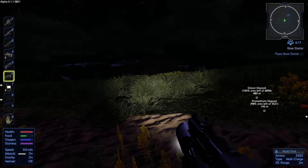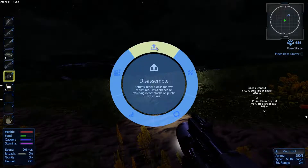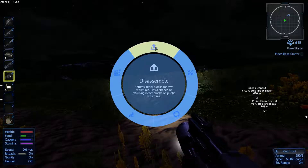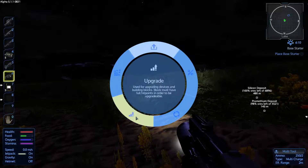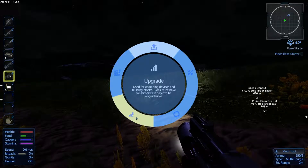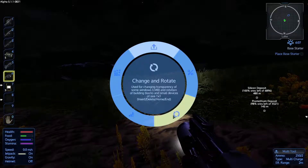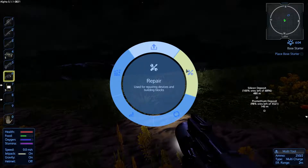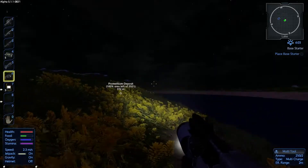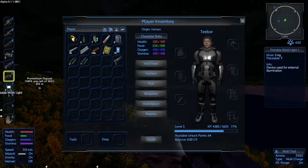This tool basically does a bit of everything. If we right-click we can see we can disassemble blocks to return the intact block for our own structure, or we may get a chance of getting intact blocks from public structures. We can deconstruct to return the components, upgrade blocks if you've got the resources in your backpack, change and rotate blocks, and repair blocks — which is what you need for repairing your spaceship or your base. So we got kind of lucky with the multi-tool and the drill; we just now need to level up to a point where we can use them.